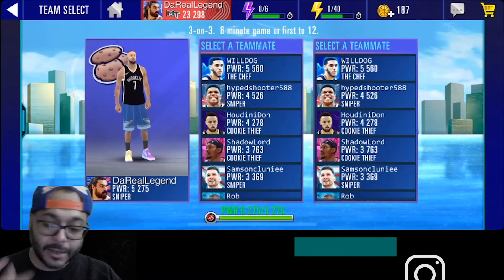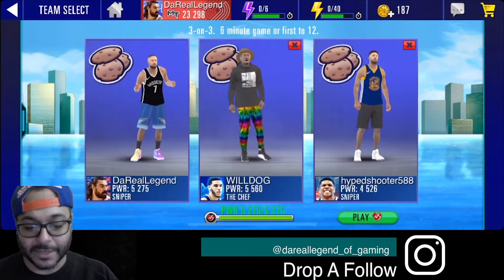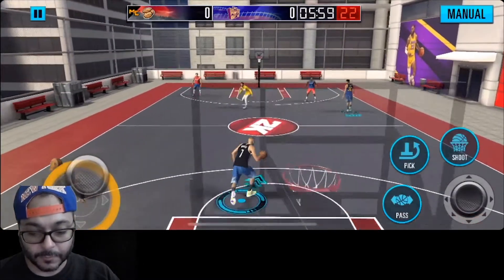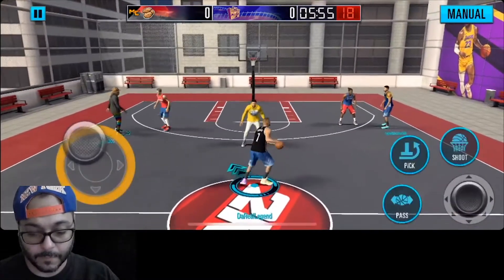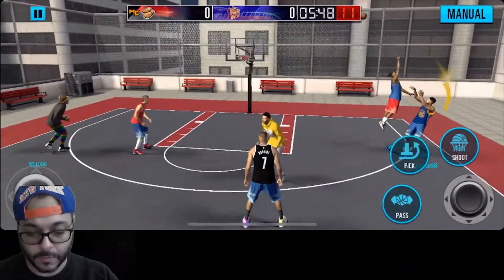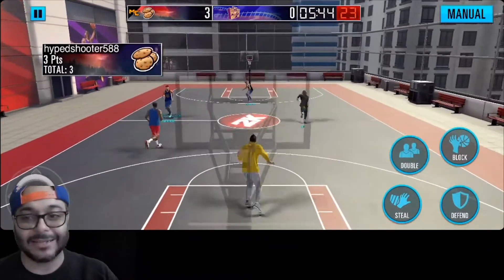I'm gonna get some more right now because I've been playing the game on auto, but now I'm actually gonna jump in. I can get some assists easily, so we're gonna throw a world — dog, hype shooter gonna get busy. I'm not gonna take any shots, it's gonna be all passes. Bang, one assist right there — I should get an assist counter.